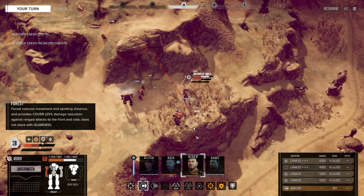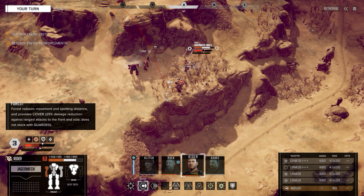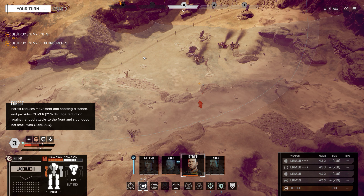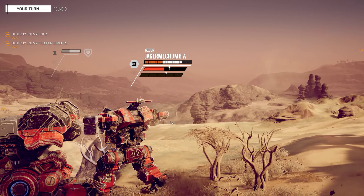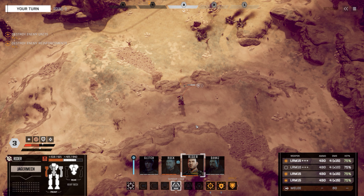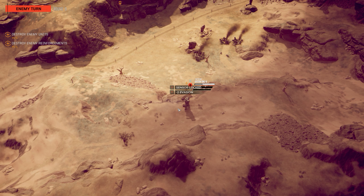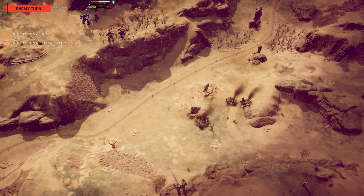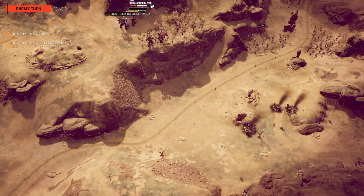Raider, what I want you to do is probably sensor lock that guy. We can move and sensor lock him from there. Sensor lock him please, and still weaken him a little bit. Come on, you son of a bitch — he was actually able to shoot me all the way from over there.